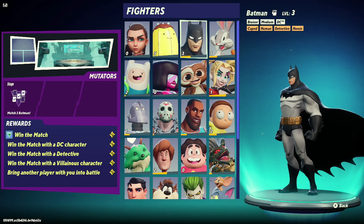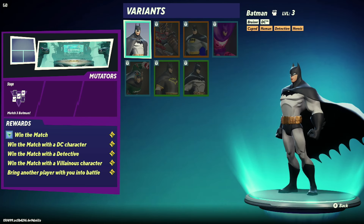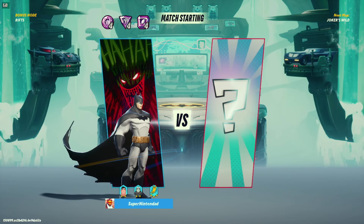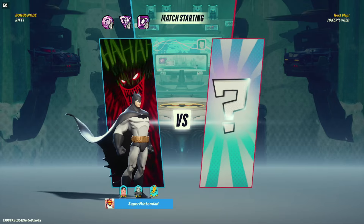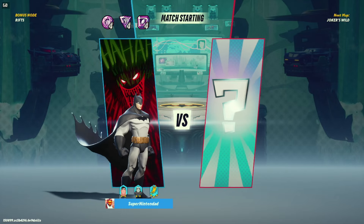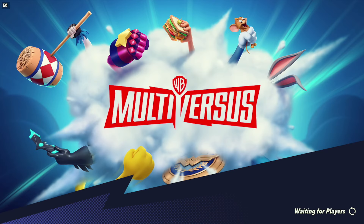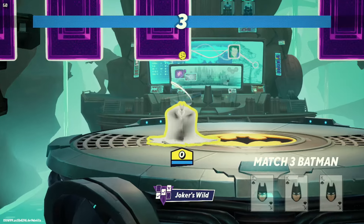It doesn't matter who you play as. What you want to do is select the match-three Batman rift. You skip the intro, sit there, and that's it. You get 108 points for a win. You get about a third of that if you lose, so you don't want to lose.